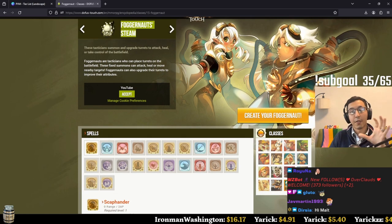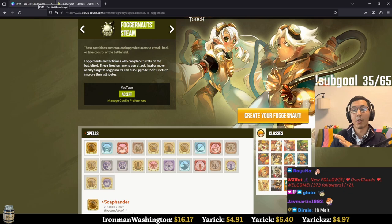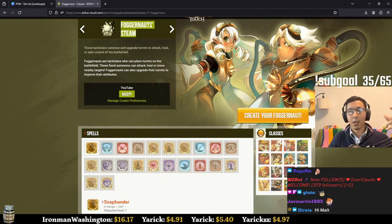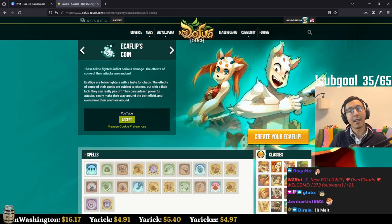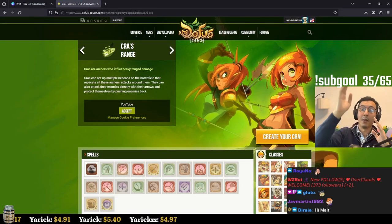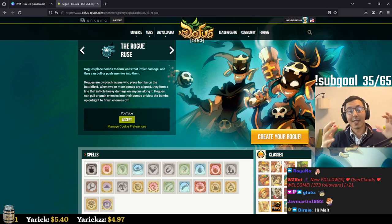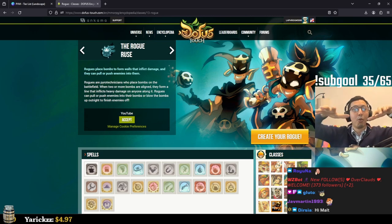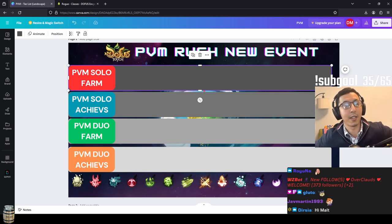So now we've covered pretty much all of the classes with a general cursory overview. We know what classes are out there: the Sram lays traps and goes invisible, the Ecaflip is luck-based, the Cra is an archer dealing big damage from distance, the Rogue builds bombs that grow in damage and can explode for massive numbers. I think we've got all of that covered in about half the time I allotted for this first introduction.